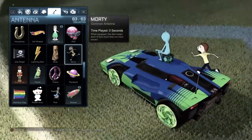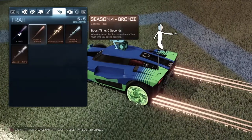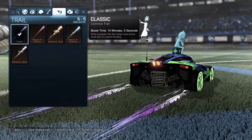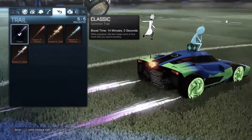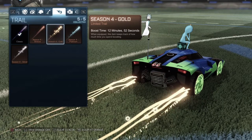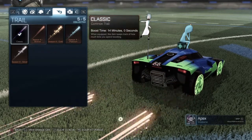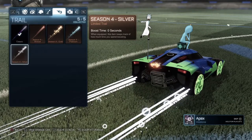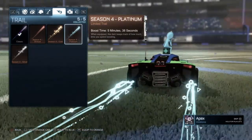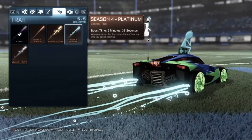Now for the season rewards. I managed to get platinum this season. So here's the classic rocket trail — looks nice on its own. Then we got the bronze, gold, platinum, and finally silver. I find all of them look cool. Platinum's pretty nice, but I really want to try to get to diamond this season because the diamond trail looked really, really nice.